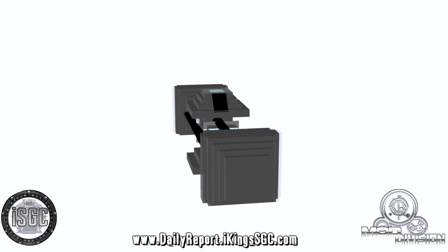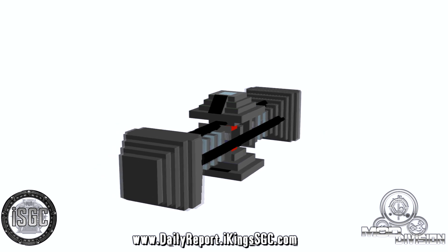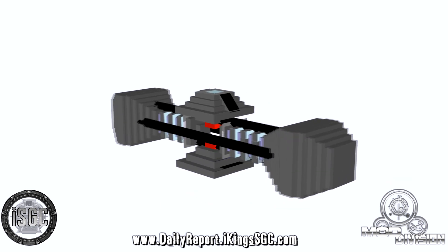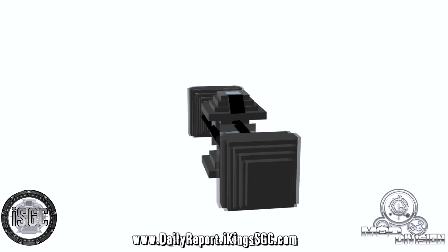Today what I'm going to be covering is the Naquada Generator Mark II. Naquada Generators are an advanced reactor unit that produces tremendous amounts of clean energy from small amounts of Naquada. Naquada is a common material in the galaxy but not found on Earth's solar system.